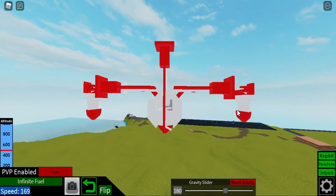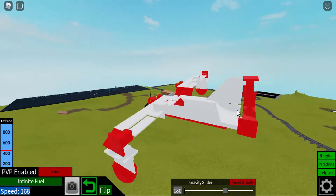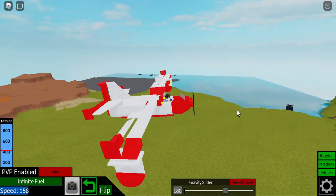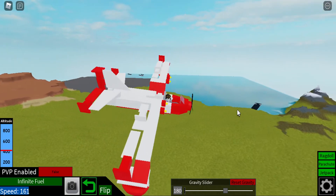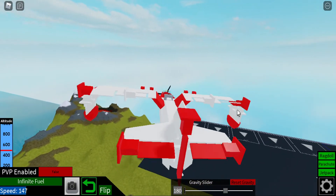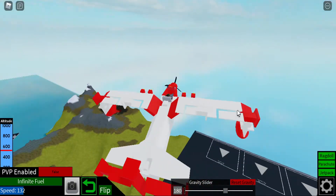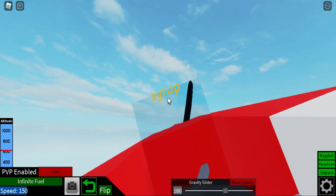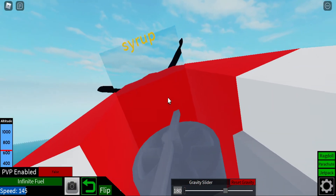Alright, so we're in the air. As you can see, it flies pretty well. You can't do a barrel roll though, because it'll just stall out and fall. Here's something funny — syrup, because Canada produces a lot of syrup.